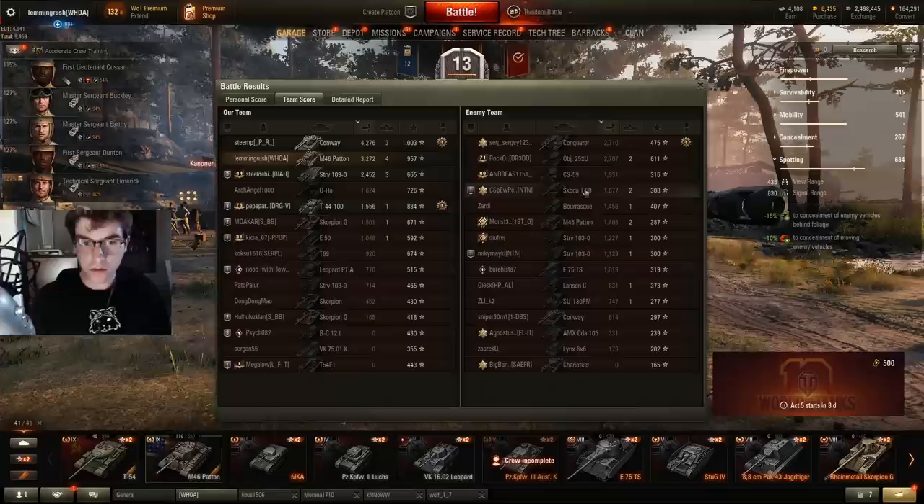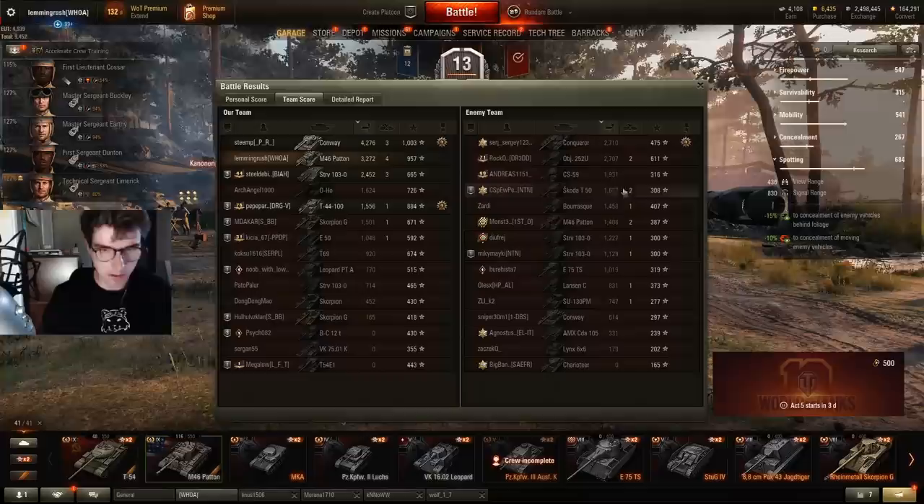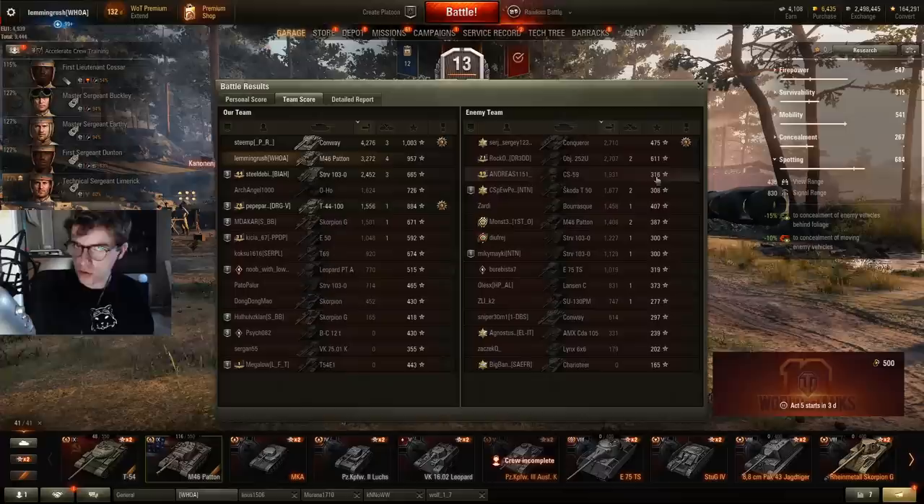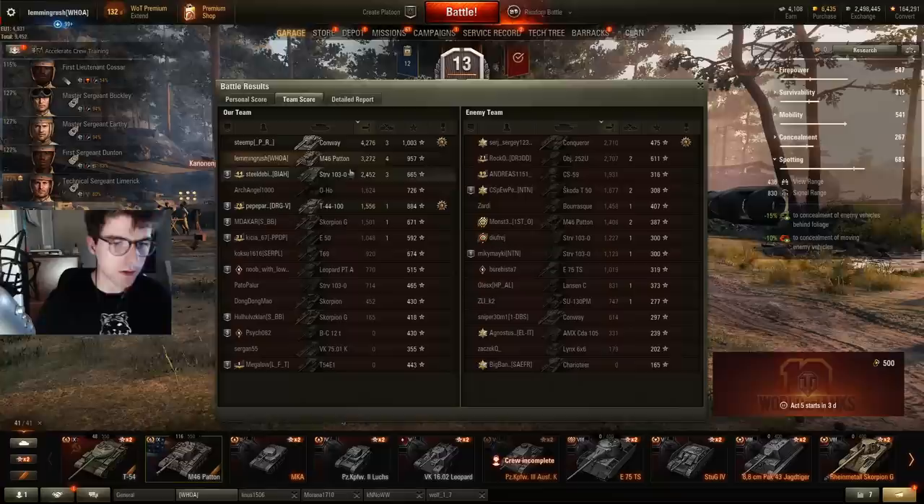Unless the whole team sends mediums, which on this server could be the case — the enemy team might send a lot of mediums to the city. But it wasn't that hard to get out and defend the field. If they send people to the field, it's very easy to get back to base and defend it, just like I did. You can see their position isn't that strong anyway when they're pushing in. If you get there early enough, it's no problem.